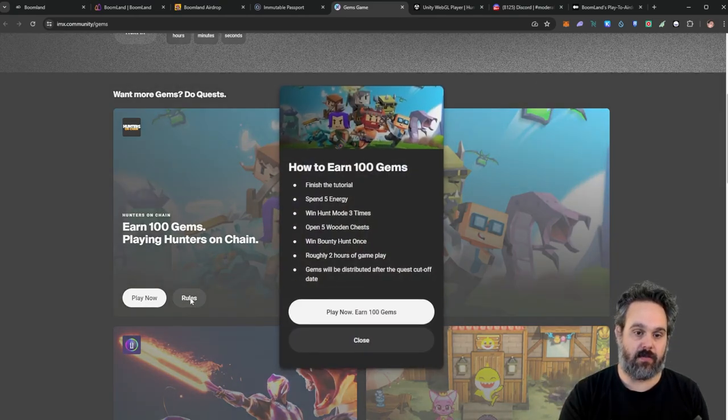All you need to do is come to the rules: you need to finish the tutorial, spend five energies, win Hunt Mode three times, open five wooden chests, and win a Bound Hunt once. This will take about two hours of gameplay. I think you can do this in about two days because you have about five energies a day, and in two days you should be able to do everything for free.